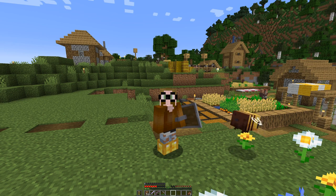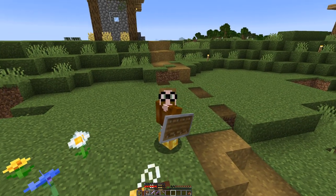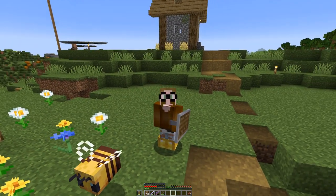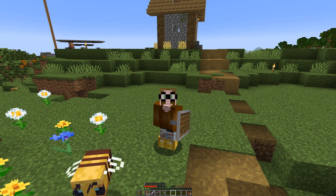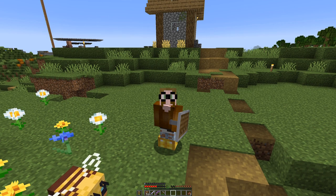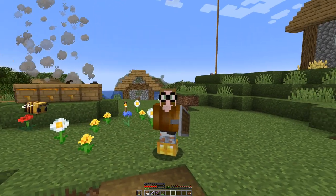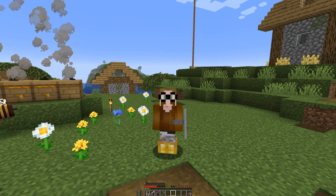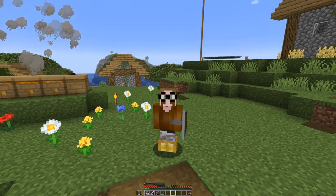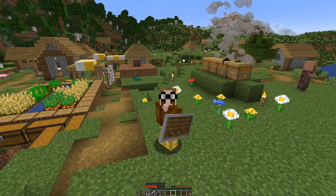I also need some crimson wood or warped wood, which can be dangerous in the nether. I also need a coral fan, which we can only obtain with silk tools, and I need packed ice that we cannot get by blowing up ice.